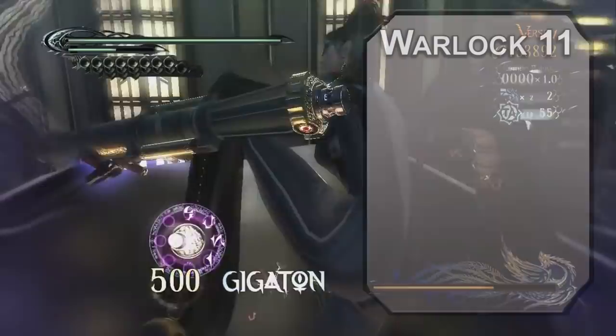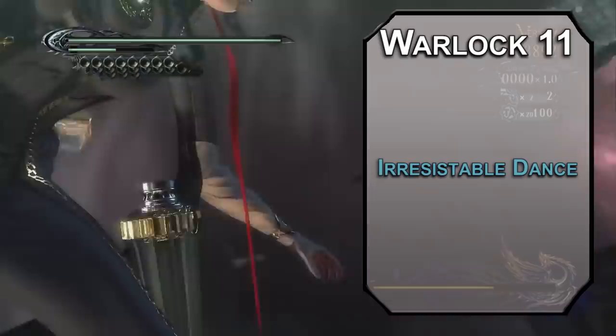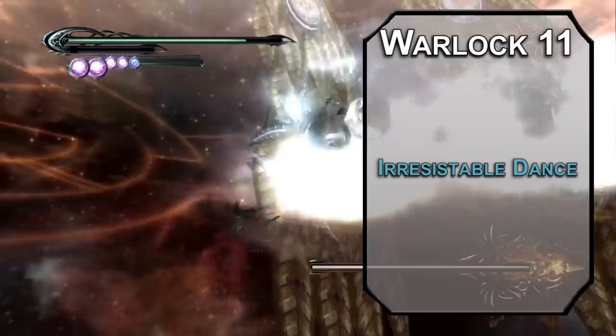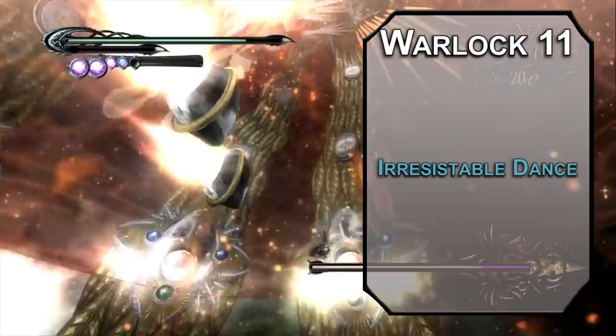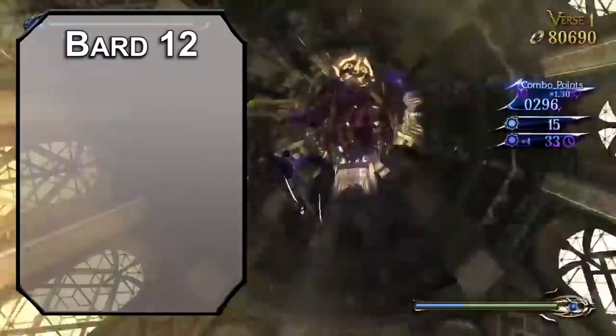11th level Bards can learn 6th level spells. Irresistible Dance lets you humiliate your enemies by forcing them to start dancing. They have to dance their first turn, and while dancing they have disadvantage on Dexterity saves and attack rolls, attackers get advantage, they spend all their movement dancing, and if they want it to stop they have to use their action to make a Wisdom save. Your spell save is capped, so best of luck to them. Our capstone is Bard level 12 for an ability score improvement — more Dexterity will make you even more nimble. It stinks we can't cap it, but you'll just have to make do with all your other amazing spells and fighting skills.